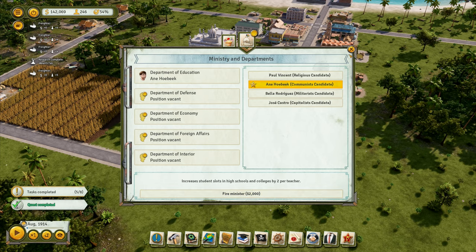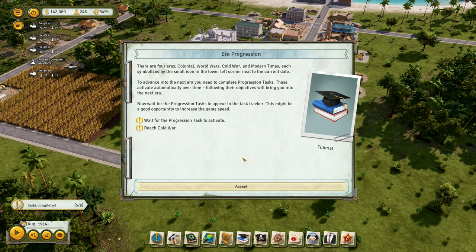There are four eras: Colonial, World Wars, Cold War, and Modern Times, each symbolized by a small icon in the lower left corner next to the current date. To advance to the next era you need to complete progression tasks, which activate automatically over time. Wait for the progression tasks to appear in the task tracker — this might be a good opportunity to increase game speed. Reach the Cold War.